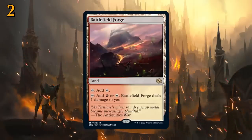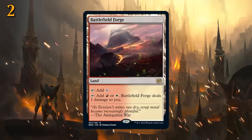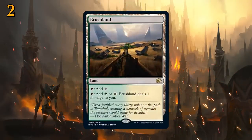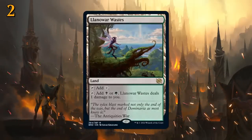At number 2, I'm grouping the remaining Pain Lands — four new ones added to Standard to complete the entire cycle: Battlefield Forge, especially important for red-white aggro decks that want their lands to come in untapped; Brushland; Llanowar Wastes; and Underground River. These will definitely see a ton of play across different decks in Standard.